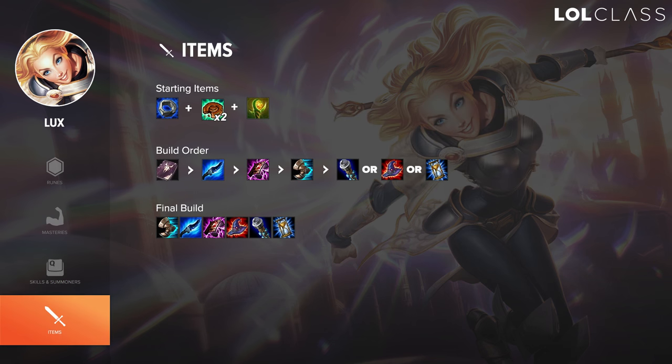For Lux item build, I always start with Doran's Ring and I go into Frost Queen's Claim as soon as possible. I like to go for both the Frost Queen's and the Morello's — so I get a ton of mana regen, ton of CDR, and the active ghosts help you set up kills and land your skillshots a lot. After Frost Queen's and Morello's, I go with Sorcerer's Shoes. Because I have 10% cooldown from my runes, I don't need the extra CDR. I've seen some people go Swiftness boots, but personally I like having more damage from the magic pen.